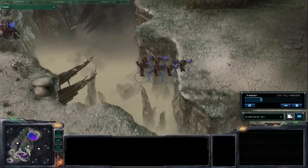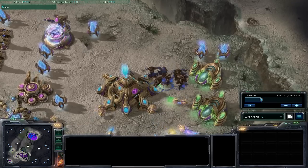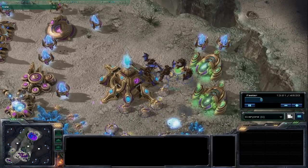Mutalisks are back also, and although not much has changed about them, the changes to other races' air units make them pretty strong. They can attack both air and ground targets, they're fast, and they're relatively cheap to produce.